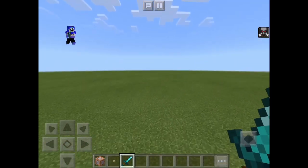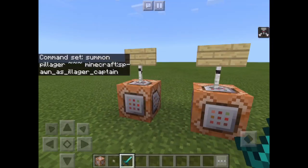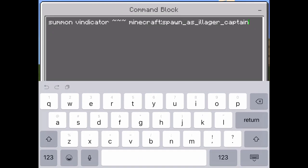Here's how you spawn the Illager Patrol. I'm going to first start with the Vindicator. You're going to want to type in: Summon Vindicator, then three of these wiggly lines. That's going to be minecraft:spawn, then an underscore, then another underscore illager, then another underscore captain — like spawn as Illager Captain.